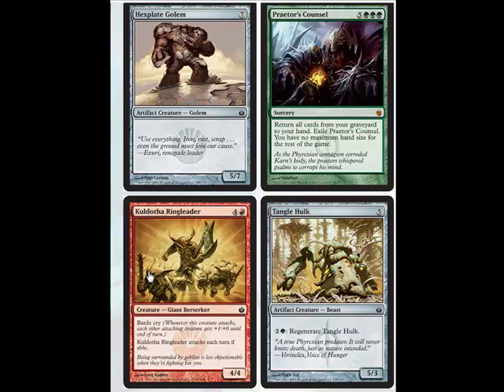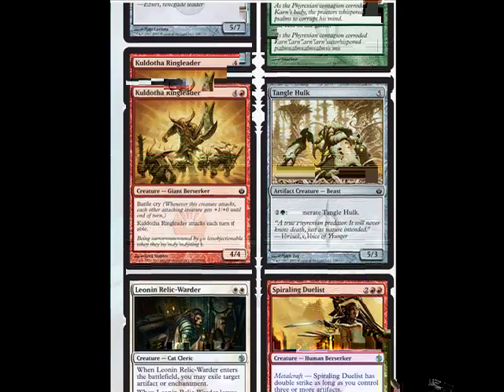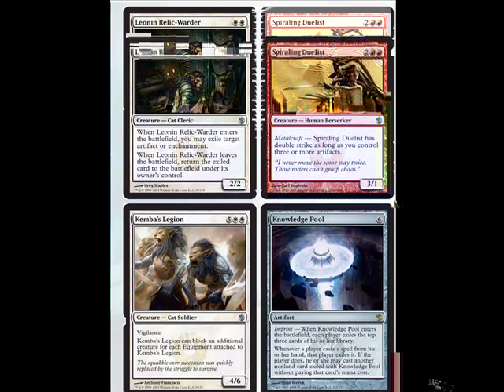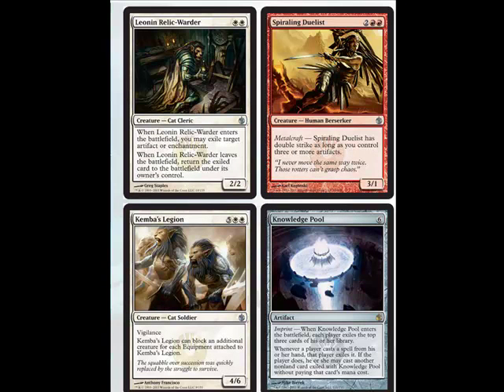The Ringleader, he's okay because he does give the Battle Cry, but he's a Giant Berserker. If he was a Goblin, he'd be ten times better and he'd actually be worth playing. But he's not. Entangled Hulk — five mana for a 5/3 with Regenerate. The Regenerate cost is just too much, it's not worth it.